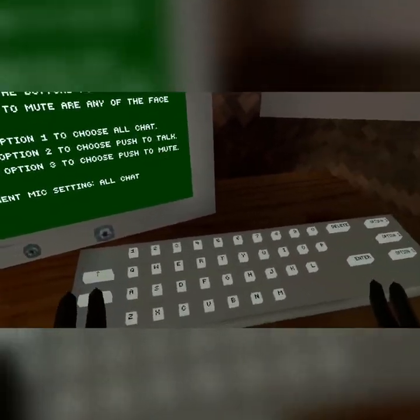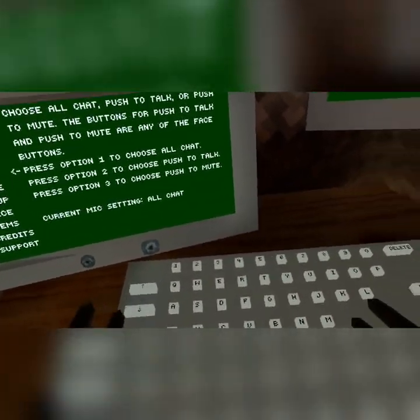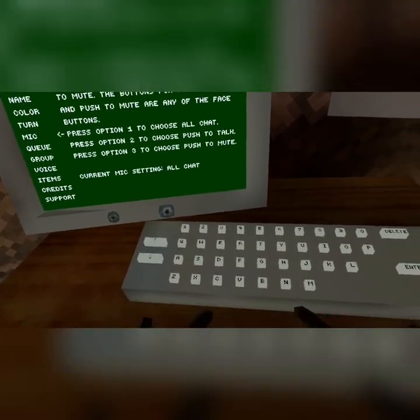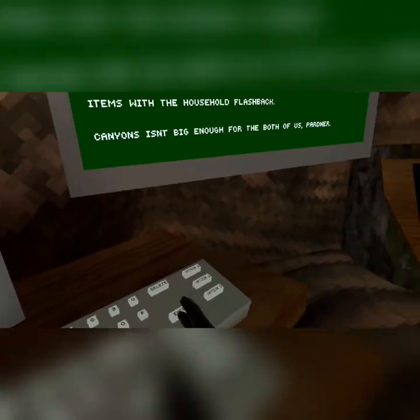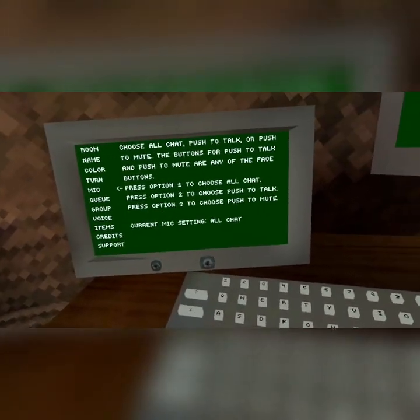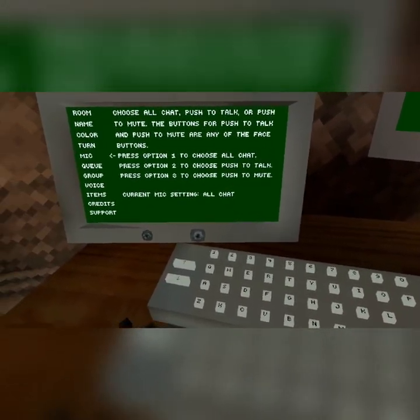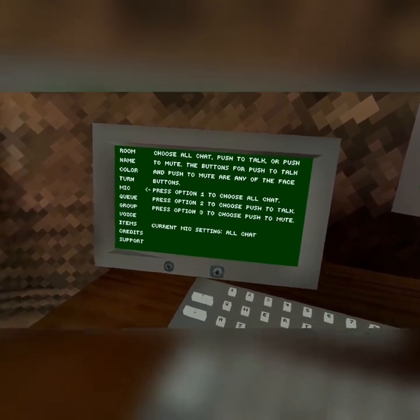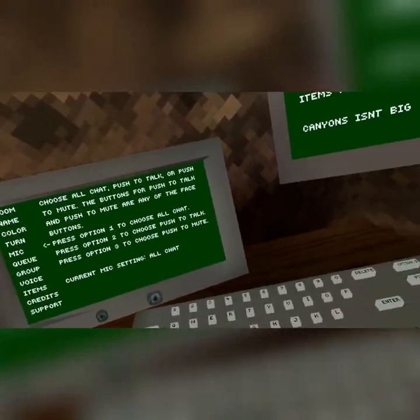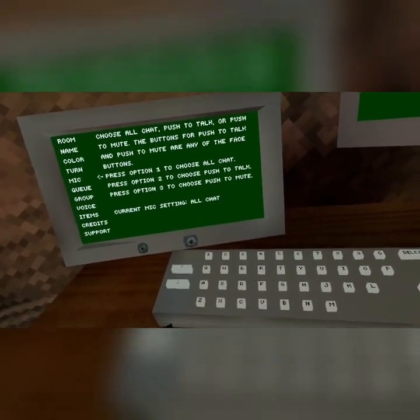For mic, you hit option 1 for all chat, which means you don't have to press anything — it's open chat for all. You hit option 2 which is push to talk — you push a button to talk. On the right controller you'll be hitting A, on the left controller it's pretty sure Y. Option 3 is the same thing, but instead of pushing to talk, you push those buttons to mute yourself — you have to hold them.